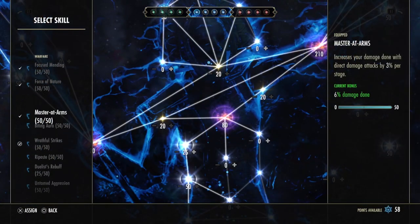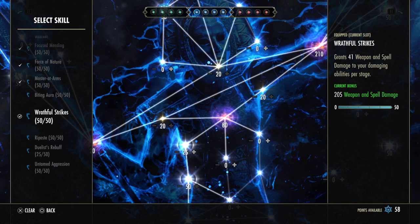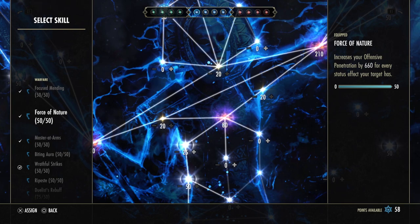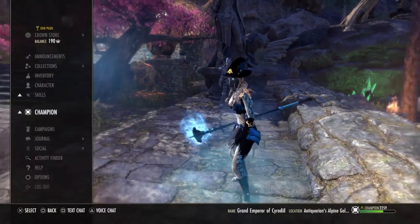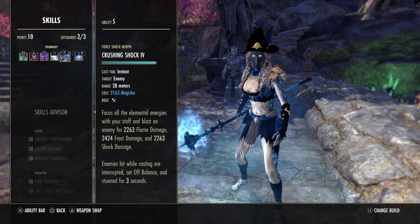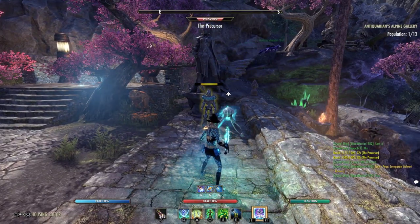For the blue Champion Points I'm going with Focused Mending, Mastered Arms for more direct damage, Wrathful Strikes for 200 extra spell damage with damaging abilities, and Force of Nature. With Force of Nature, for every status effect on our target we get 660 extra penetration — this fixes the lack of penetration in this build because we have tons of status effects. With the back bar we already proc two status effects, and on the front bar using Crushing Shock we also have flame, frost, and shock damage. The number of debuffs this build can apply is crazy.